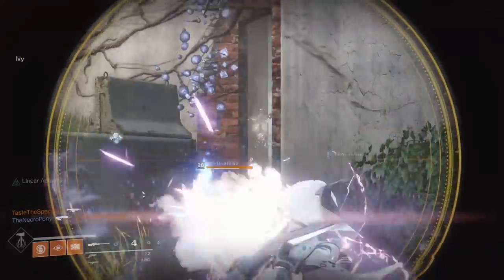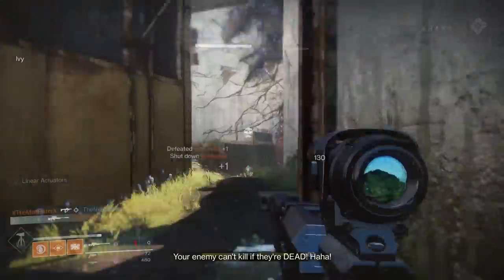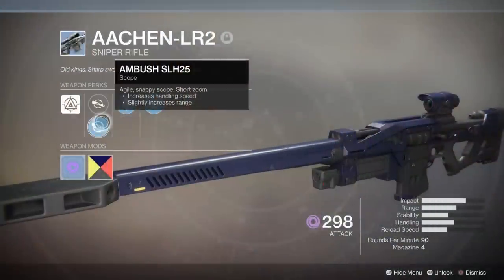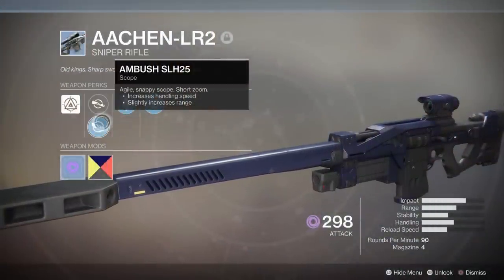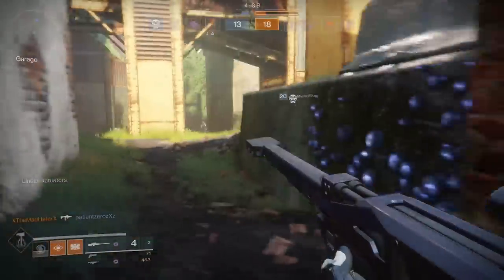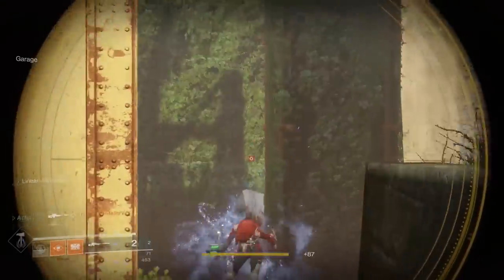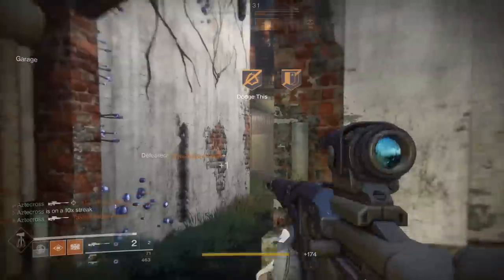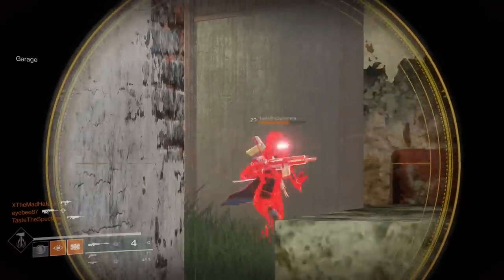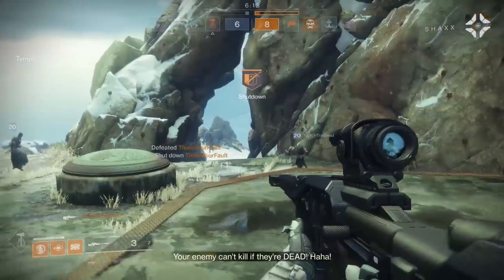Number three on the list is a sniper called Action, which I received pretty much at the very beginning of the game. This one has Snapshot, Armor Piercing Rounds, and Ambush. Ambush is really nice — there's a pro and a con to it. The pro is it's snappy, especially with Snapshot Sights; it's agile and can immediately zoom in and snag those shots. The con is that it takes a tremendous amount of flinch — just about anything that shoots you will cause you to flinch, so you likely won't land the crit shot while taking even slight damage.